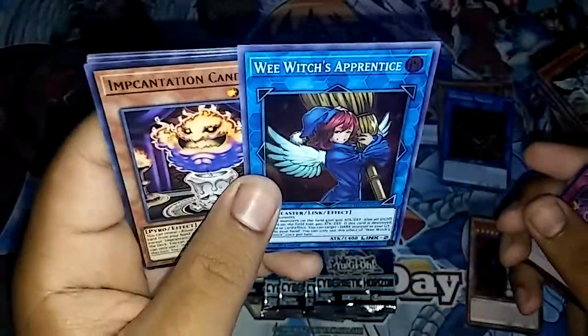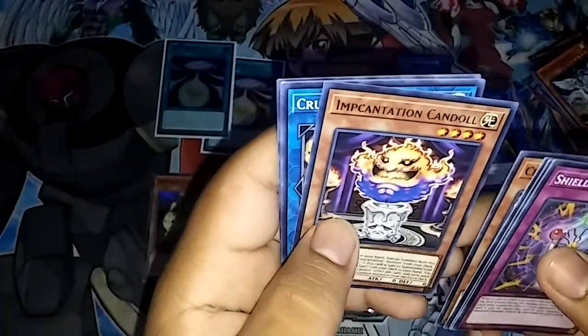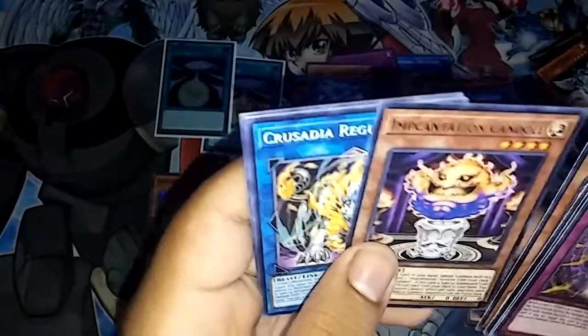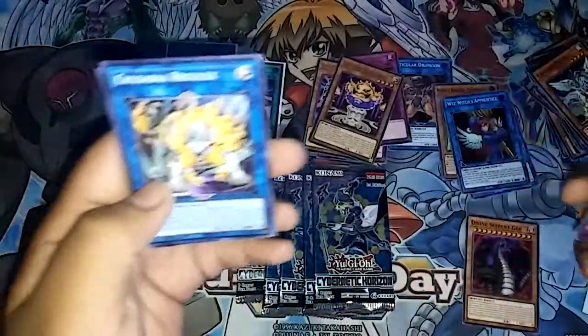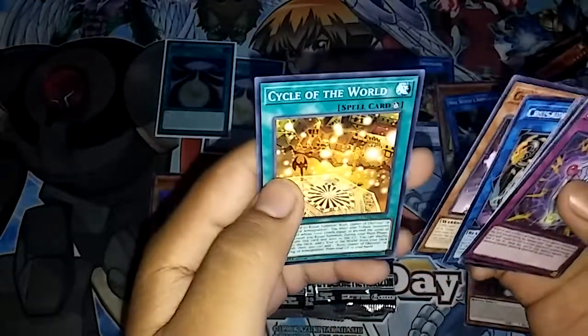We have Witch's Apprentice — kinda looks like Injection Fairy Lily — and we have Impcantation Candoll, I think I said that right. Then Crusadia Regulix, Gouki Tag Partner, and Cycle of the World.